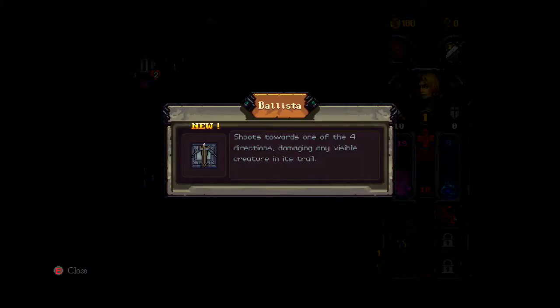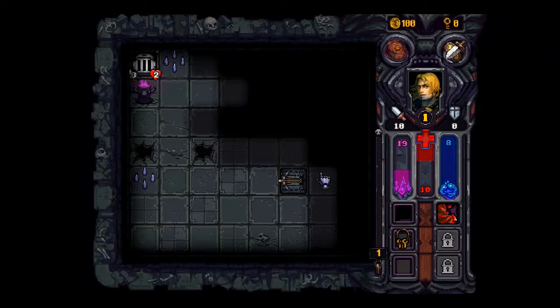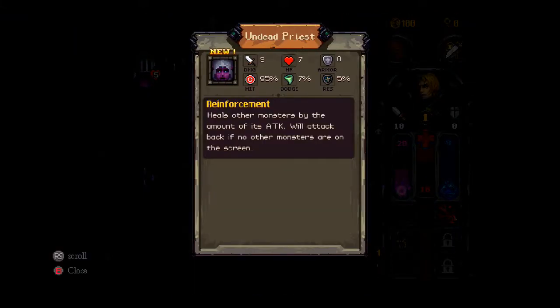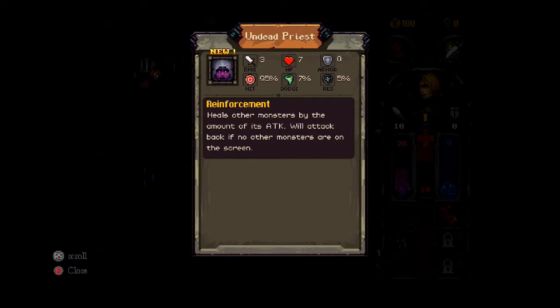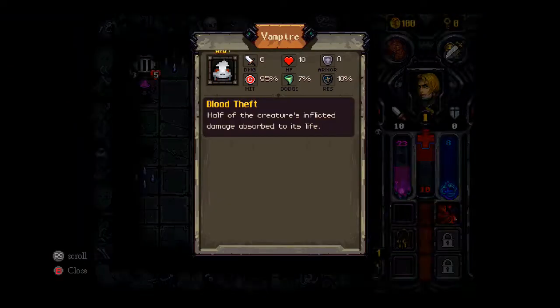Ballista — shoots towards one in a third direction. Oh, that's cool. Reinforcements — heals other monsters by the amount of his attack; will attack back if those monsters are on screen. Blood thief — half of the creature's inflicted damage absorbed to its life.